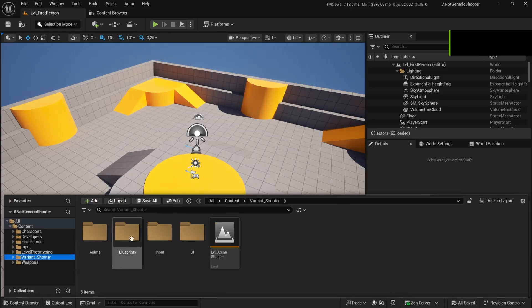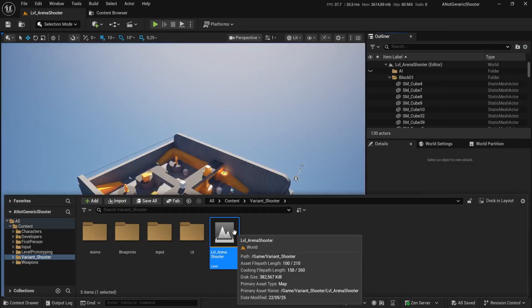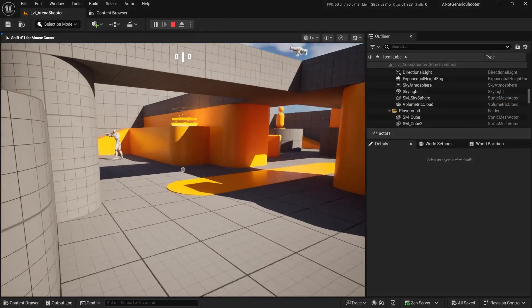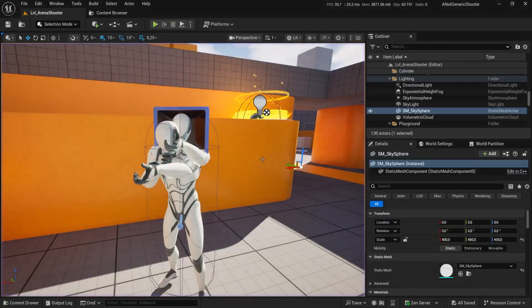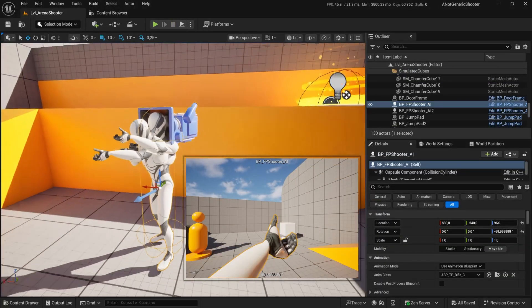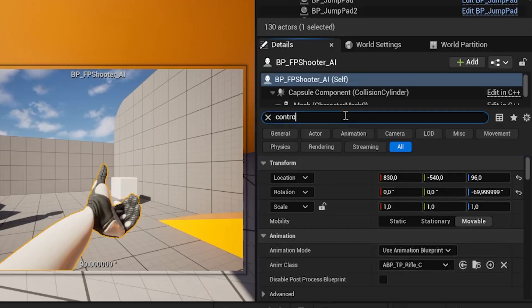You're not just choosing a template now — you're choosing a direction. And the best part? All the cumbersome setup is already done. You'll enter a project that already feels alive: working mechanics, clean folders, responsive inputs, and space for you to build your ideas right away. So instead of wondering where to start, you're already playing, tweaking, and creating within minutes.